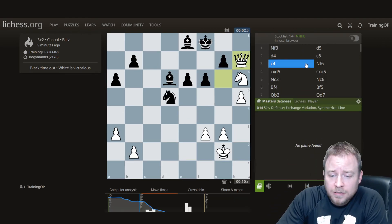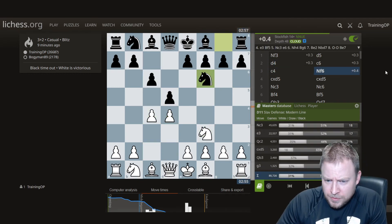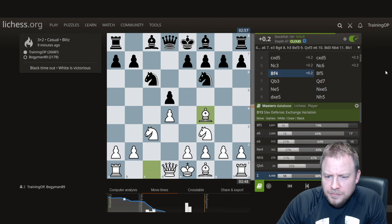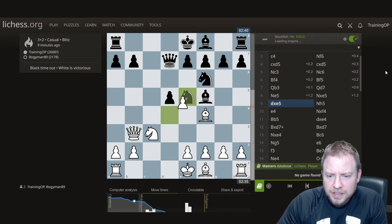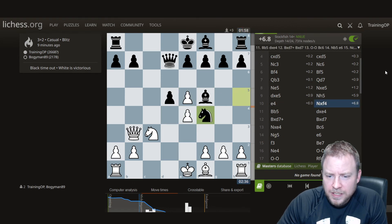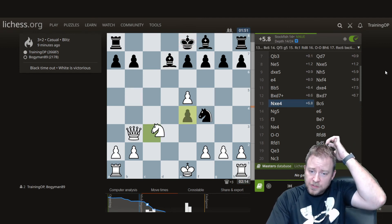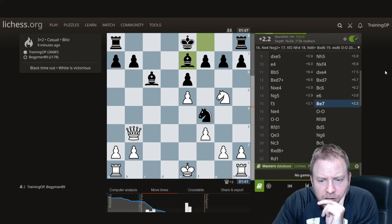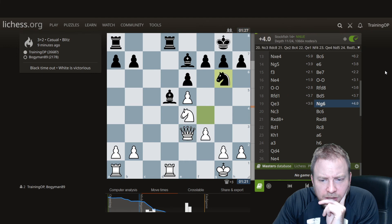My opponent put up much more resistance than expected after getting blown out from a very solid exchange Schlaf. Queen B3 just kind of surprised him — you pretty much have to go Knight A5. I did find the correct variation, but I feel like my follow-up was probably lackluster. Queen takes B7 makes a lot of sense, just allowing the counterplay. Knight E4 — yeah, yep, yep.